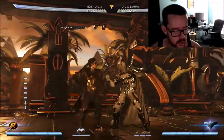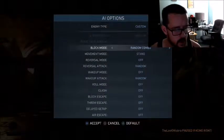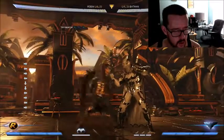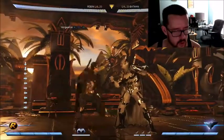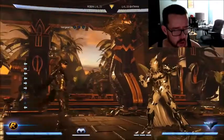I have the AI set up - going into AI options, set your block mode for your AI to random combo. Basically there are two ways to end the string: either I do 212 and let the whole thing come out, I'm safe, and go to block.